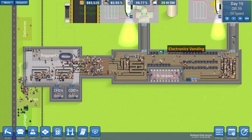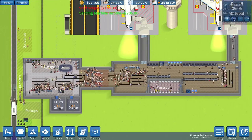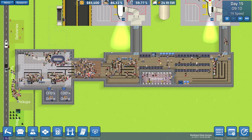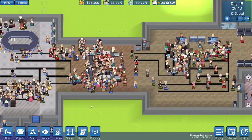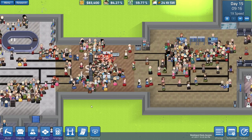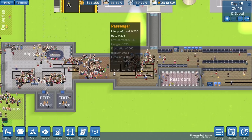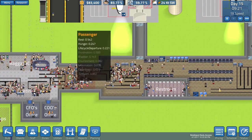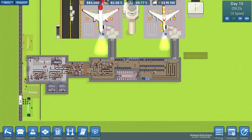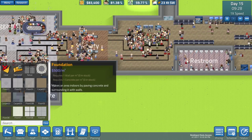Hello YouTube, Komodo Gaming here bringing you another episode of Sim Airport. As you can see the terminal is absolutely busy right now. Last episode we made some fairly decent progress - we've got quite a few upgrades going and we are jam-packed on flights. I already see an issue: security seems to be a bottleneck and that's going to be priority number one.